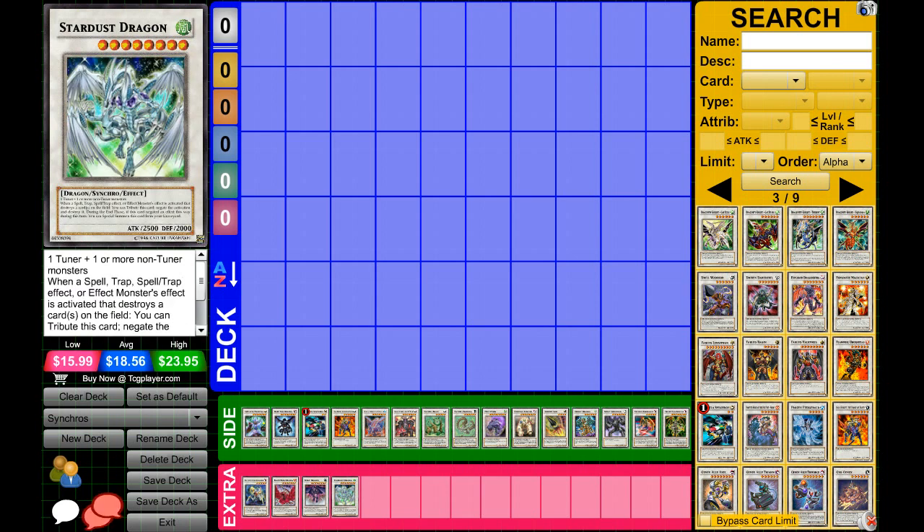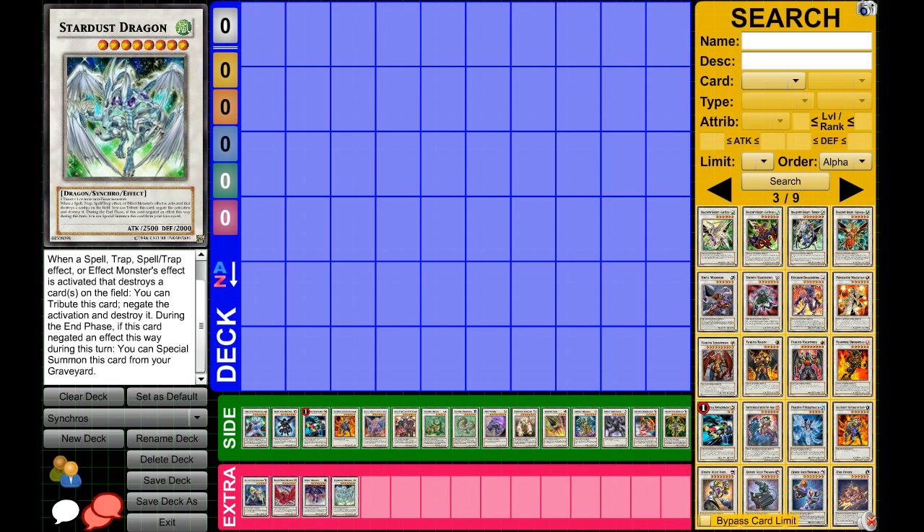This next one should be pretty self-explanatory, but there are always new players jumping in so I'll talk about him a little bit. He's Level 8, and basically whenever a spell, trap, or effect monster is activated that would destroy cards on the field, you tribute this card to negate the activation. During the End Phase, if this card negated an effect this way, you can Special Summon him from your graveyard. So whenever your opponent tries to blow up the field, you tribute Stardust Dragon, negate the effect, and get him back. He's 2500 ATK with good defense, and when you have lots of traps protecting Stardust Dragon you can sometimes just win the game. He's a very good card.